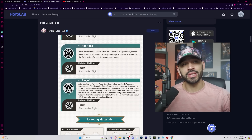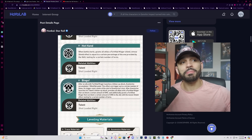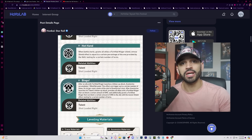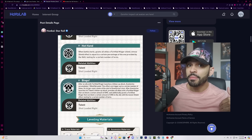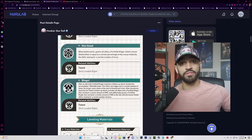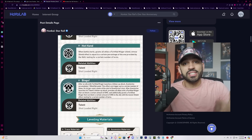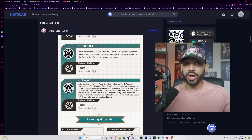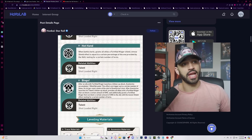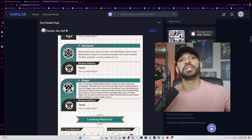The third trace — Bingo — is quite intricate. After an ally with Fortified Wager launches a follow-up attack, Aventurine accumulates one Blind Bet point. Importantly, he can only build Blind Bet points if the ally launching the follow-up has his shield active. This means keeping the Fortified Wager shield uptime is critical. Against hard-hitting enemies, you may have to manually cast his skill just to maintain shield uptime and keep stacking Blind Bet points, which can hurt skill point positivity.